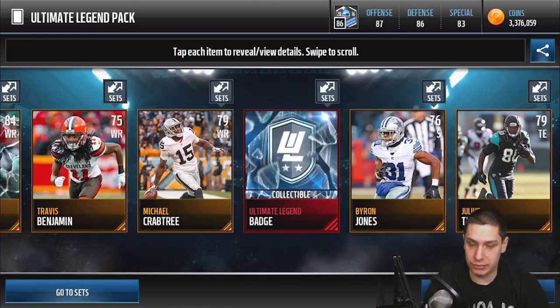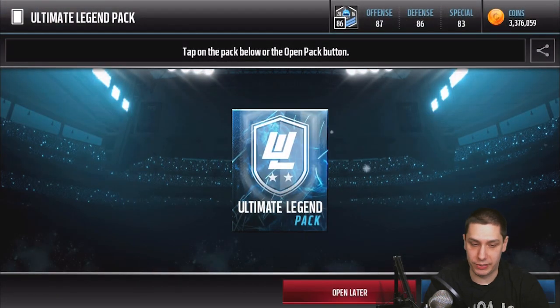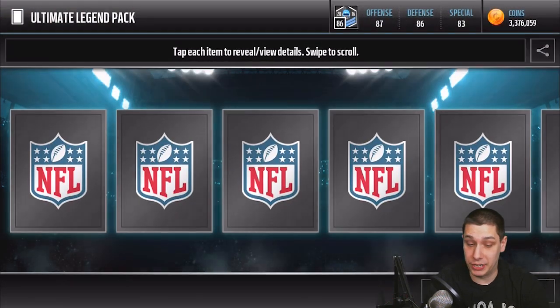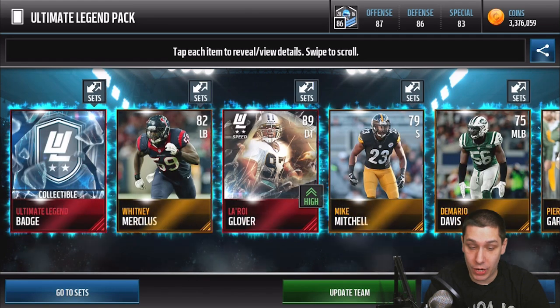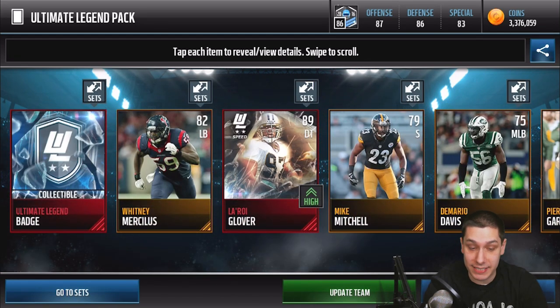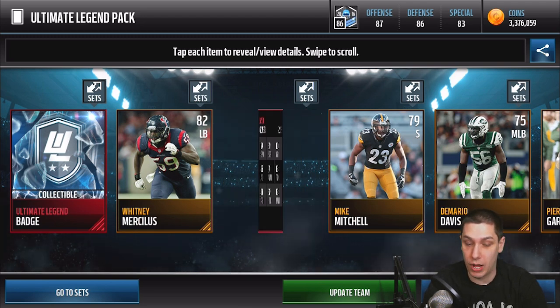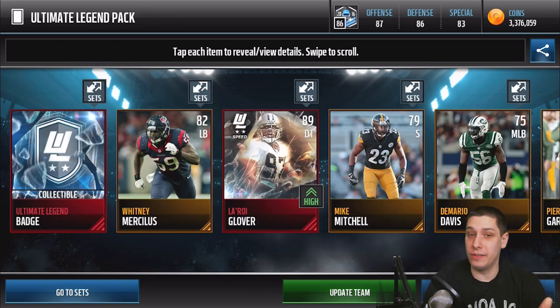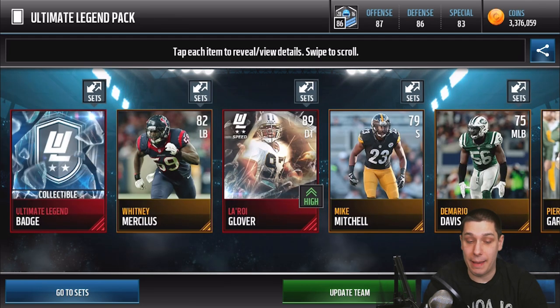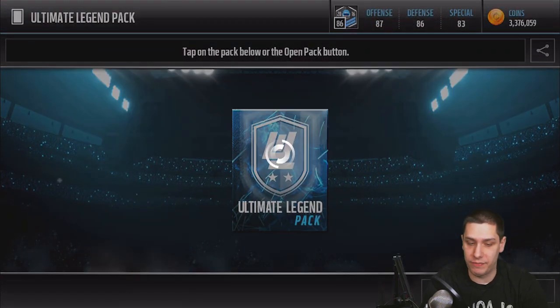We get another Sterling Sharp there, not really anything amazing in most of these packs unfortunately. Hopefully you guys are having better luck in your packs. And right here we get an 89 Leroy Glover — that's a nice pull! Any of these elite versions of the legends have some value. This one's 89 overall, probably not huge value, but still an elite. Very happy about that — we'll certainly be able to make use of that one. That's our best pull so far, maybe with the exception of the Antonio Brown.